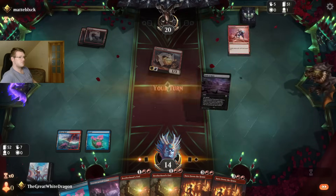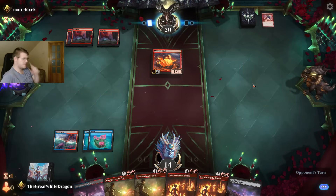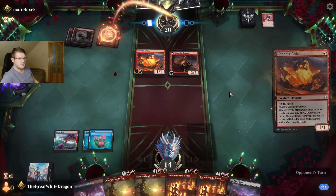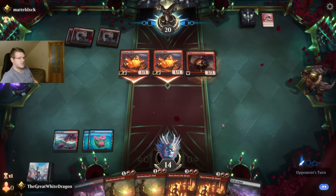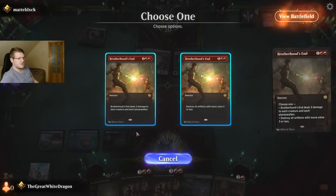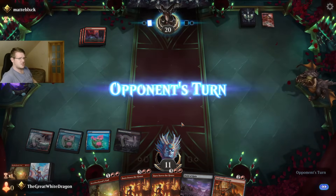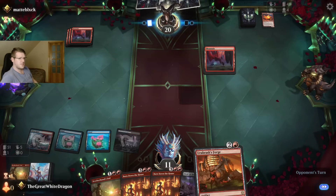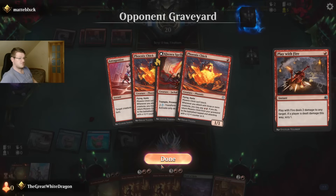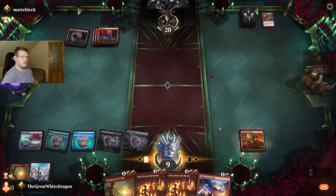That's definitely — I dropped the wrong land, but that doesn't matter. Admittedly, shock value I guess. I don't think I have a Brotherhood's End anyway, so it's technically fine. Oh my — at least that's a good Brotherhood's End now. This doesn't have haste. There was a time when that thing was amazing. Technically, that time is still now. I'm dealing one damage to myself — thanks, Wizards, I appreciate that one.